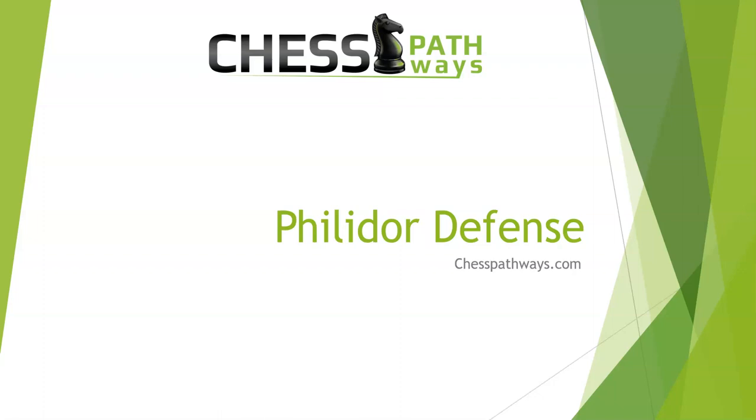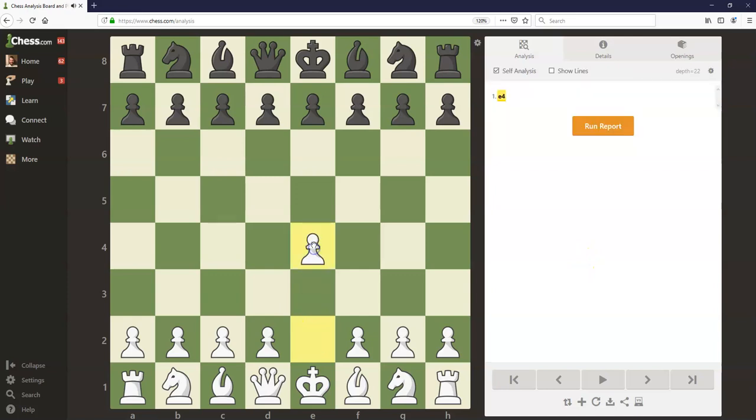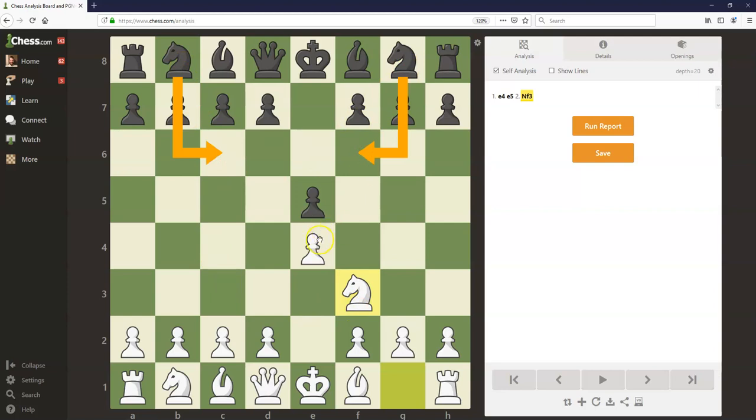Hey everyone, it's Blake here with ChessPathways.com, and today we're going to be talking about the Philidor defense. The Philidor defense can actually be reached through a couple different move orders — we'll be talking more about that later in this video. For now, let's consider the Philidor defense to begin with e4, e5, a symmetrical king's pawn opening. White plays knight to f3, and now instead of the main move knight c6 defending the pawn, or knight f6 — the Petrov defense counterattacking the pawn — black simply plays d6, and we end up with this position.